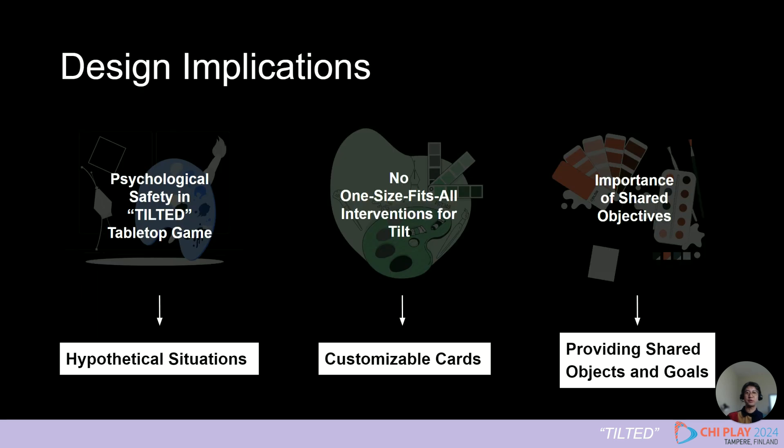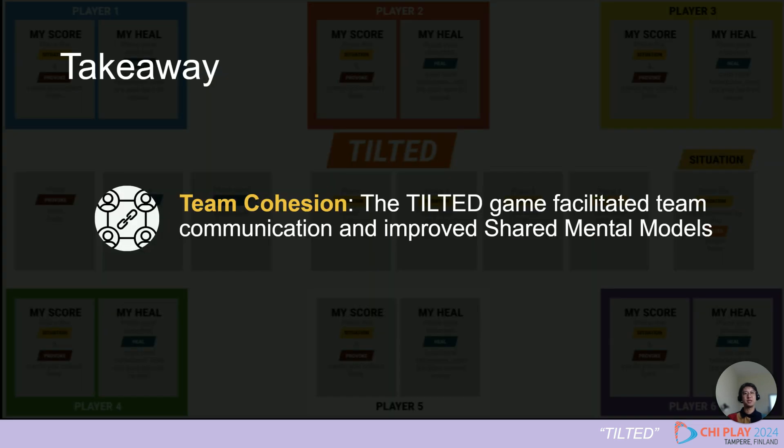Our research provided not only evidence of the importance of shared mental models, but also design implications through lessons from participant evaluation. We learned that there is no one-size-fits-all solution for tilt. It is important to set shared goals, ensure psychological safety, and include hypothetical situations and customizable elements in the game design. In conclusion, the biggest takeaway is that the Tilted game highlights the importance of team communication in improving understanding among team members and shared mental models to strengthen team cohesion.